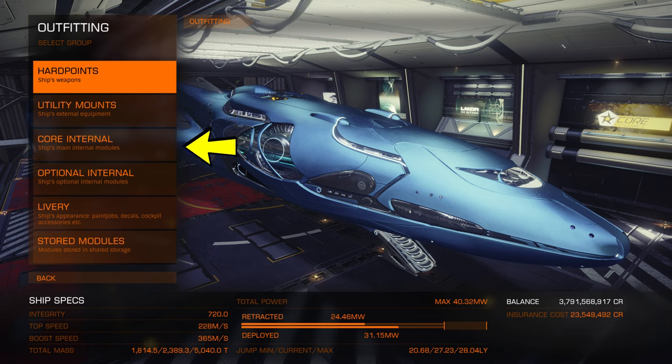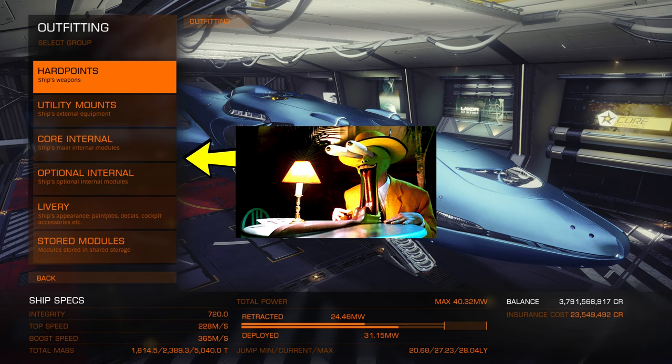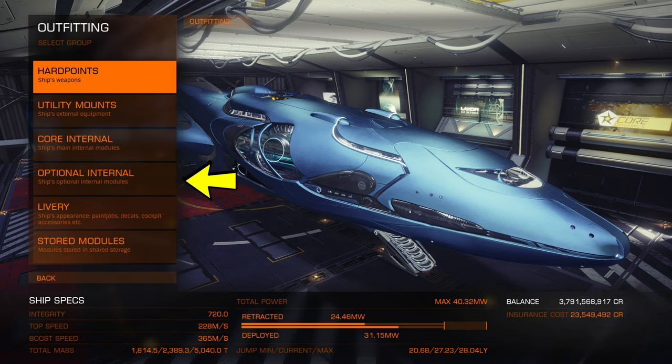Then we have your core internals — this is the blood and guts of your ship. It's what makes you go faster, jump further, but also it can be what makes you shut down if you get it wrong. Then optional internals — these are, well, optional, and include things like fuel scoops, shield generators, cargo racks, etc.